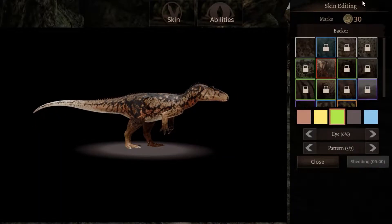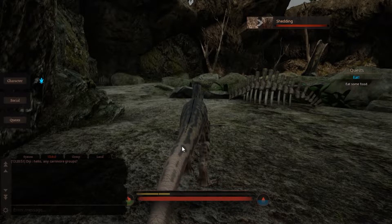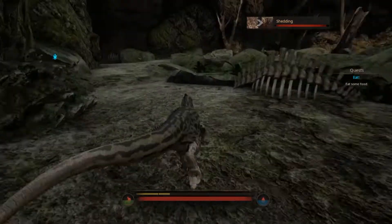And then you just click begin shed. This pattern won't appear right away — when you get to sub-adult you start seeing the pattern, but when you get to an adult that's when your pattern truly comes out. So yeah, every baby has their own unique skins.